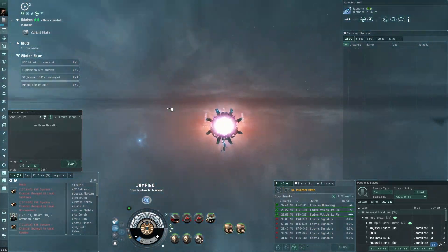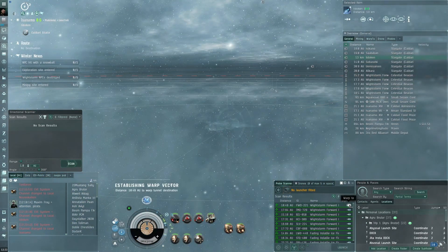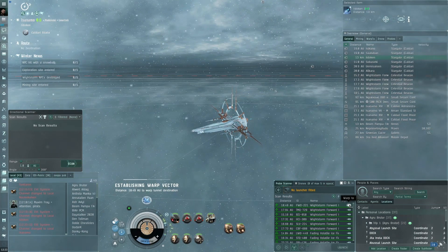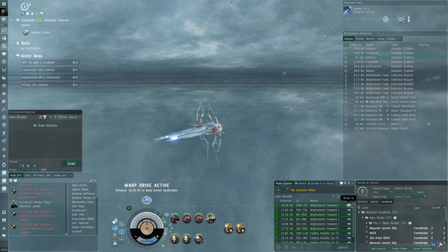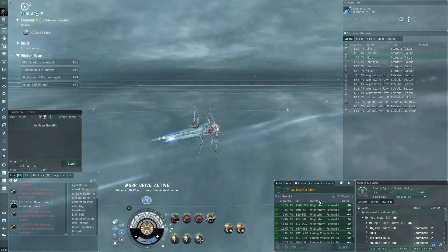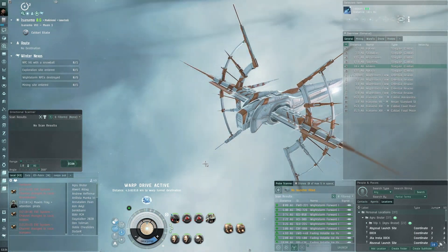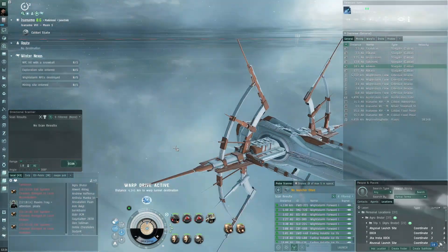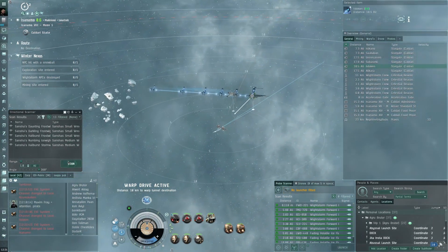One thing I was thinking of using — depending on how the Praxis does — is a battle cruiser. Either a Prophecy or Harbinger. Armor-based ships have high EM resist against Sansha EM damage, and they can deal EM damage with pulse beams or EM missiles and drones. They would also be a lot cheaper than a Praxis. But in real life I don't have much time right now, so I'll probably just go with the Praxis — it seems like the most reliable alpha clone ship for these high-sec sites.